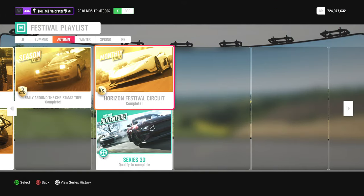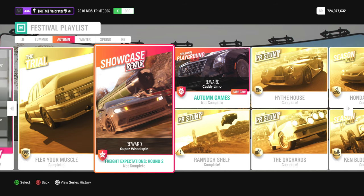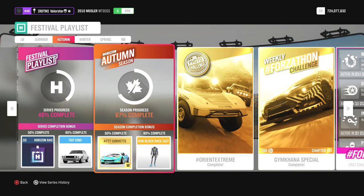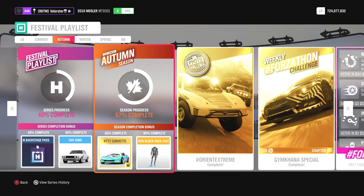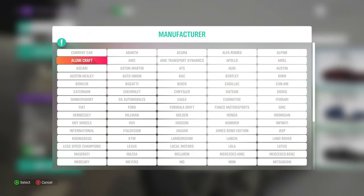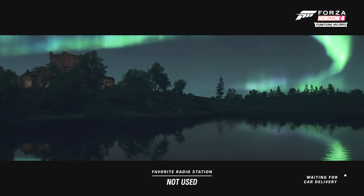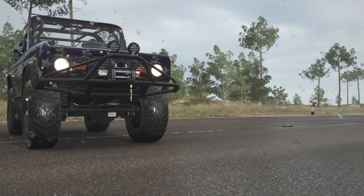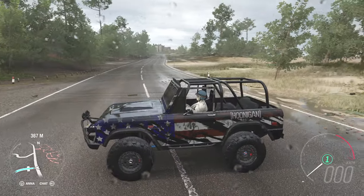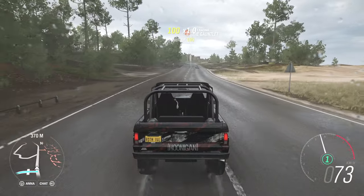Here you have the Monthly Rivals and of course the online adventure. At 50% is the Formula Drift Car — the Corvette. At 80% we have a Can Block Racing Suit. The car we get is the Hoonigan Bronco. This is the complete new car — for some reason my design is on it. I quickly made a design just for the thumbnail.